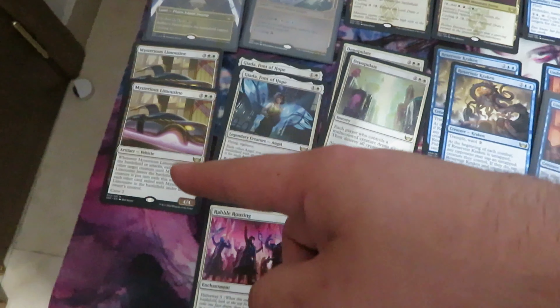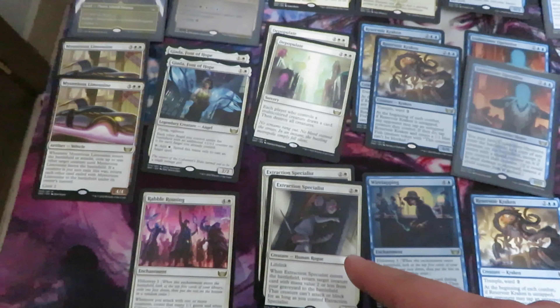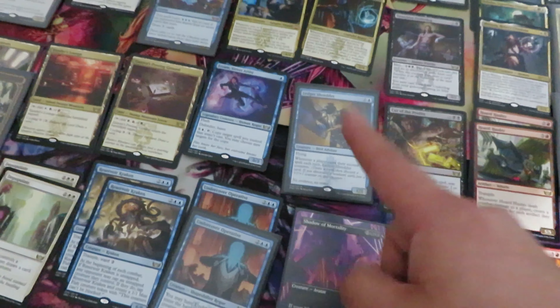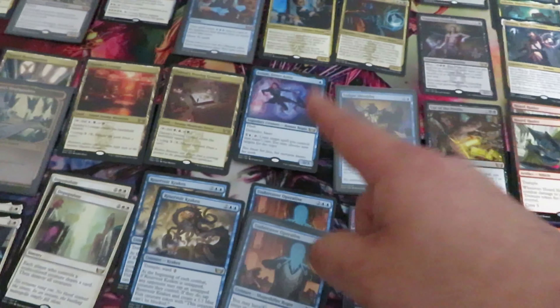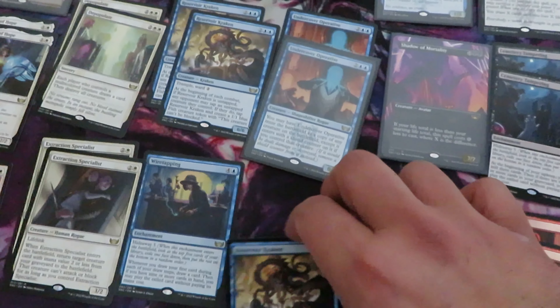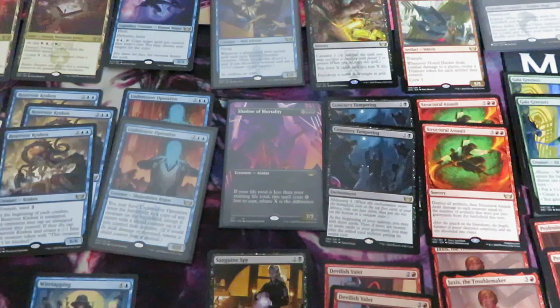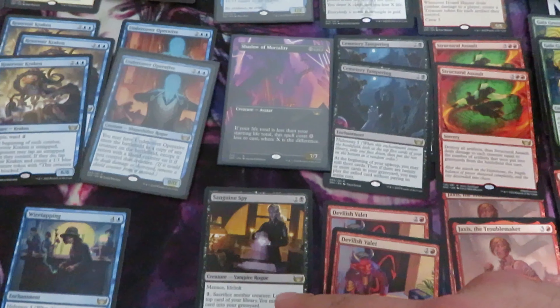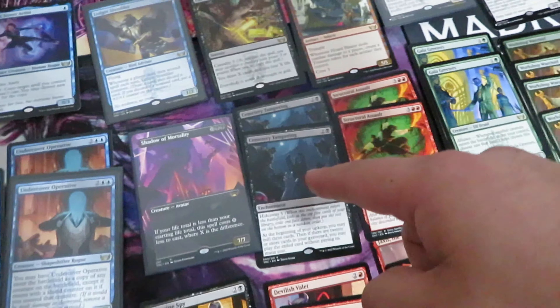The other rare cards — usually it's a two or one pool. White: two Limousine, two Jada, two Depopulate, two Extraction Specialist, one Rebel Rousing. Blue: only one Ledger Shredder — this one is going up in price, it's a very good commander card — one Errant, two Obscura Operative, two Kraken, Wiretapping only one. There's another Kraken, so we have three Krakens. Black: one Shadow of Mortality in borderless, one Spy, two Symmetry Sage, one Cut of the Profits, and one Tenacious Underdog.